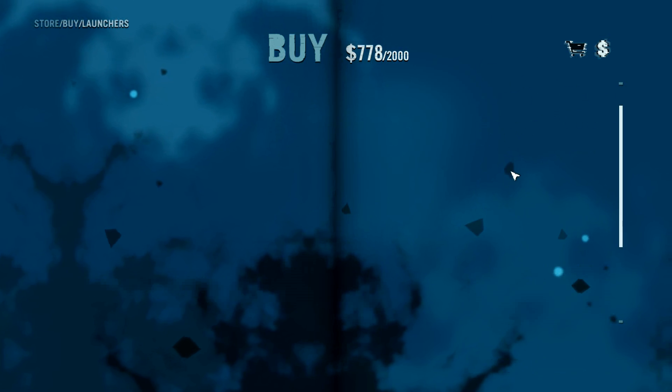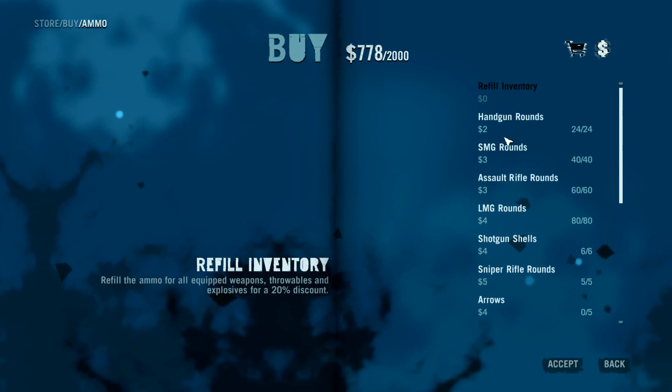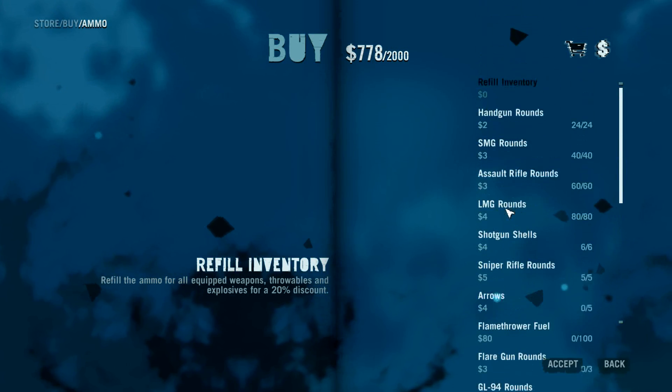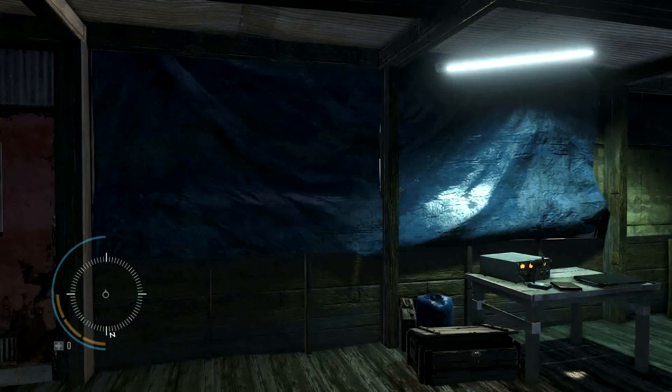Everything is open right at the very beginning. Generally the ACE isn't available until you've done a couple of story missions on the South Island in the second half of the game, but everything's open to you now. Ammo is also more expensive — various things have a bigger cost spread than before. You have to be careful about how you're spending your money, because you're not going to have a lot of it.